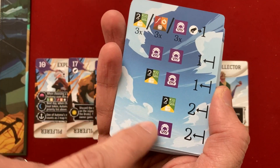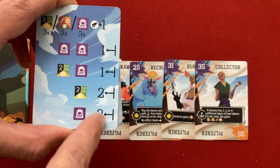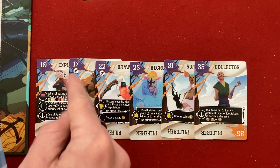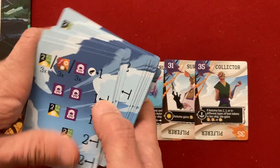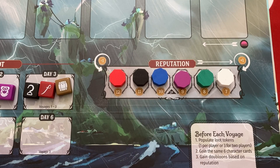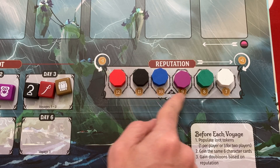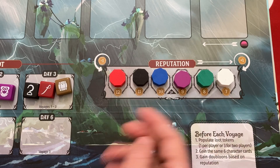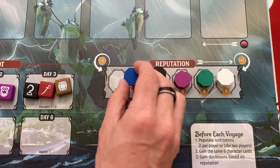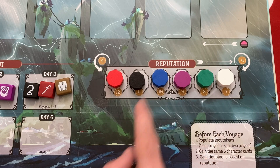You use the automa decision card to determine which card the automa plays, based on what loot combinations are out there. It tells you which card they play starting from their rightmost or leftmost cards, sometimes caring about cannon symbols. This is new to the new edition: the reputation track. I'm the blue player on the left spot of the middle, and the automa is purple. Other colors are fill-in, but when you move on the reputation track, you still push others around.